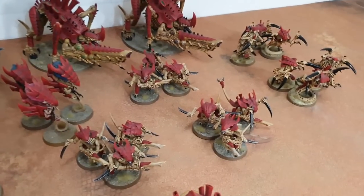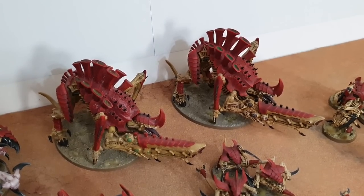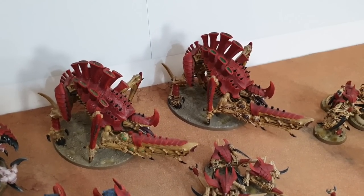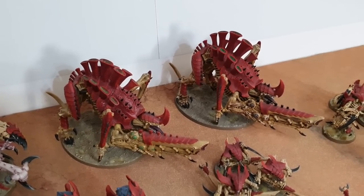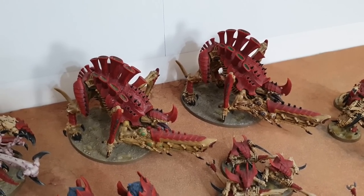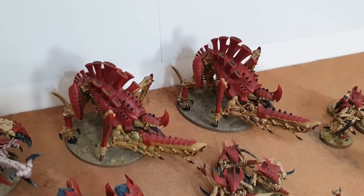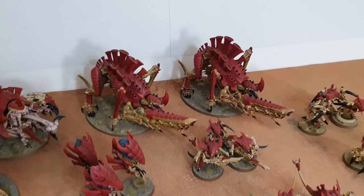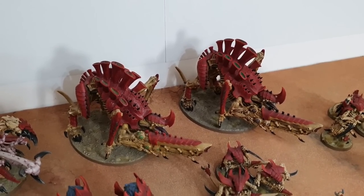Having three units of Zoanthropes also lets me spread Synapse across the battlefield, as do the two units of Warriors in the backfield. The two Tyrannofexes with shooting guns — in the index they reduced all incoming damage by one, but they don't have that anymore. Instead, once per battle they can change the damage characteristic of one attack to zero, so if something hits for 10 damage you can turn it to zero. Both Tyrannofexes have that, as does the Tyrannofex with acid spray.